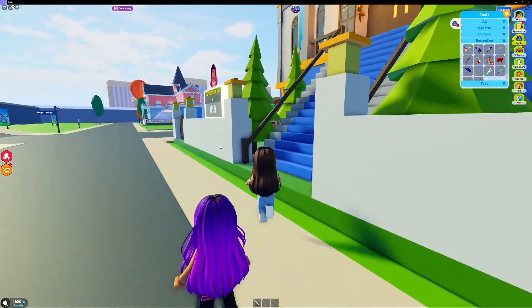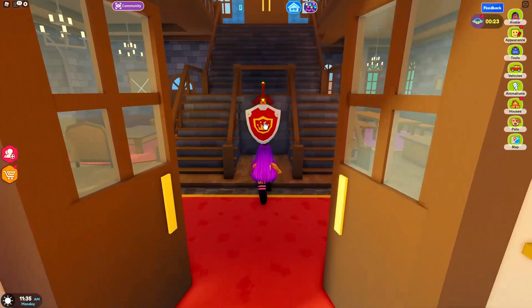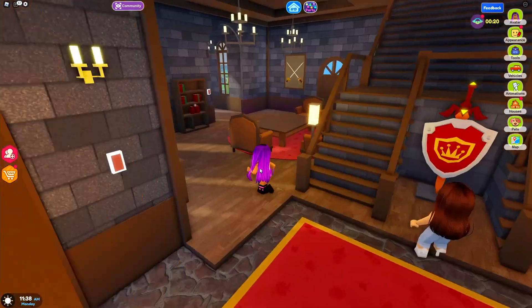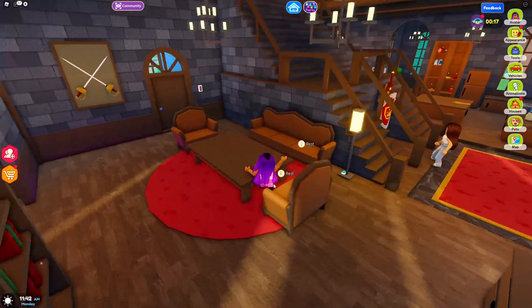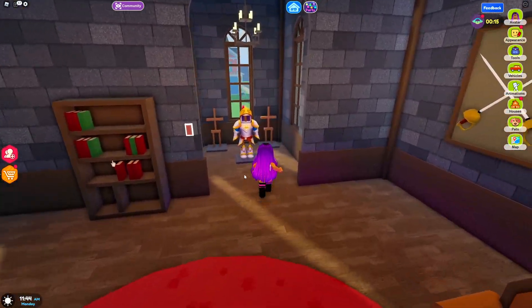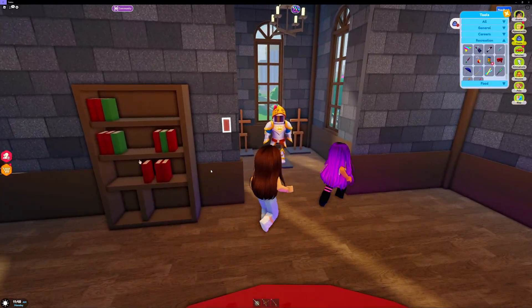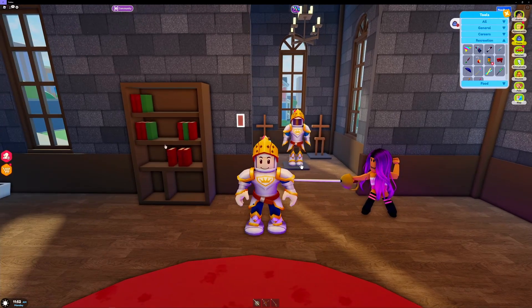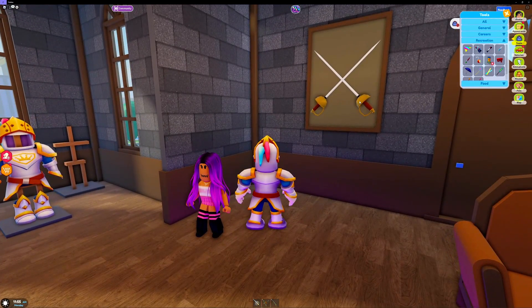I'm gonna make it friends only. Whoa — wait, I thought I could click on that, but no, you have to get the VIP. So this is pretty cool so far. We got our living room. You can click on this night thing — oh, what does it do? It turns you into a knight. Oh, that's funny.